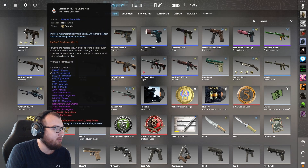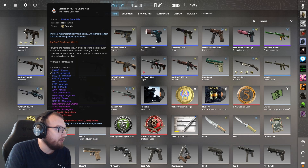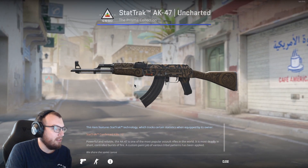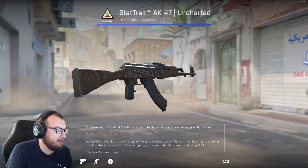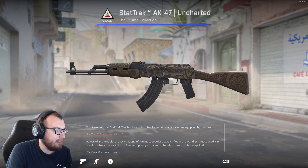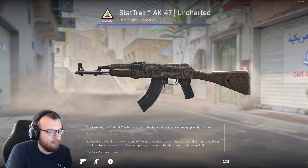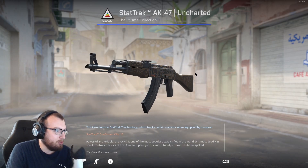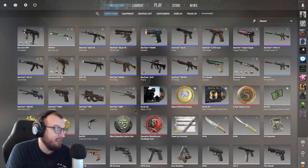Moving on to the AK-47 — I don't think I ever had a stat track AK. I used to have an AK Elite Build because it was blue, just like this one. I was gonna get the Elite Build but this one was a bit cheaper, so I just went with this one. This is a field tested stat track AK-47 Uncharted. Nothing really to write home about this skin — it's really nothing special. I'm honestly not super big on it but I mainly just want the stat track capabilities. It just looks like somebody engraved some decals into it, but it's not a terrible skin.